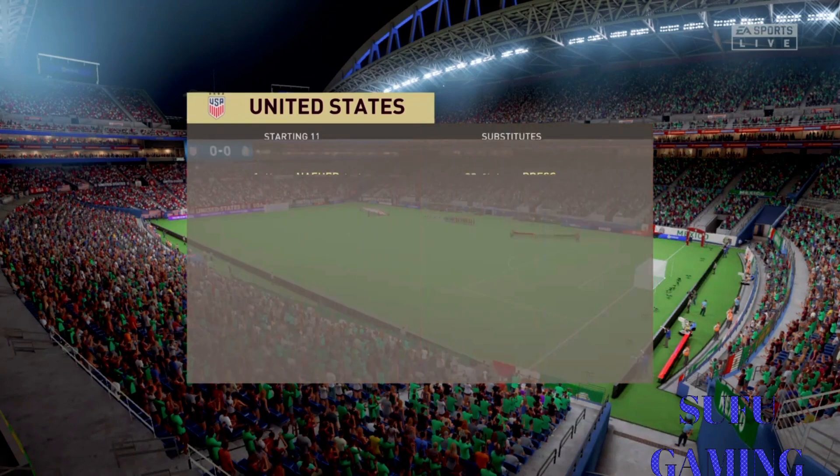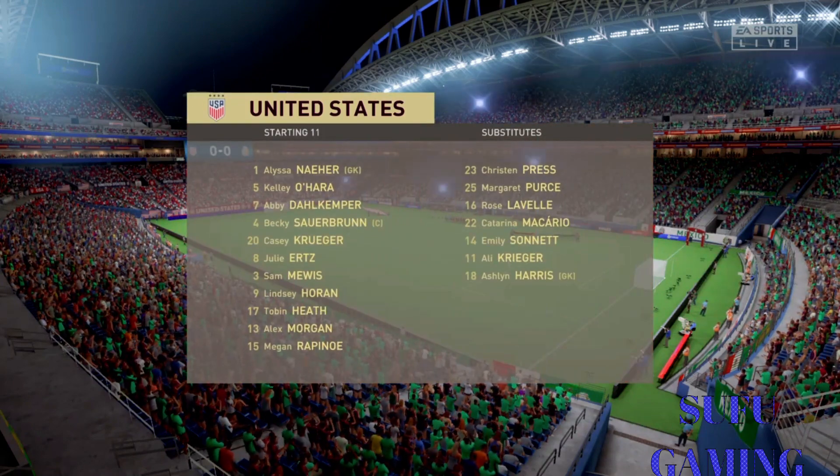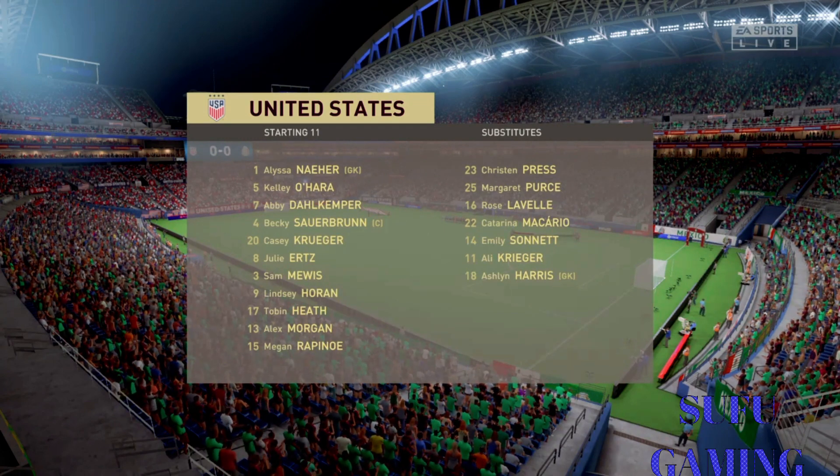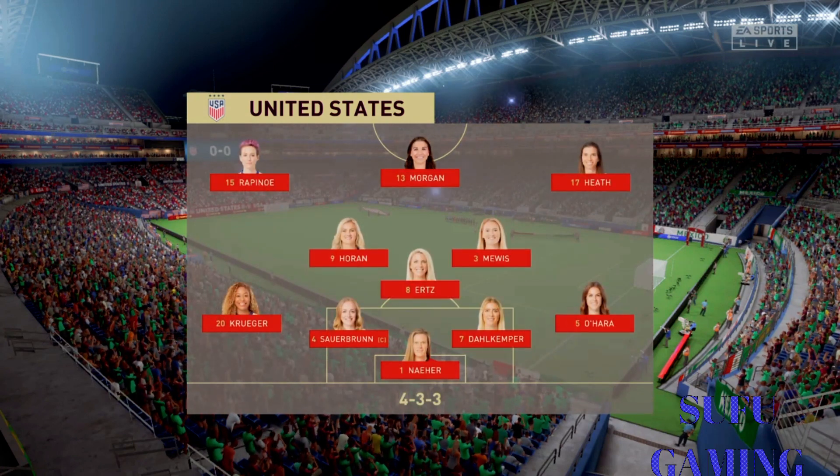Looks for the United States. Well, it's a 4-3-3 with two out-and-out wingers, but they do vary their movement. They give width, but they also make diagonal runs infield when the ball's on the opposite flank. Their performances will be key today.